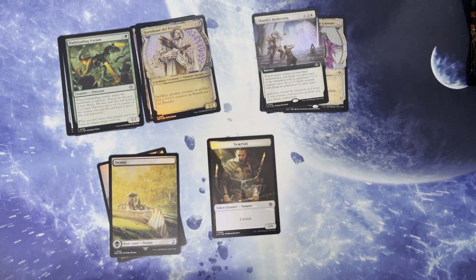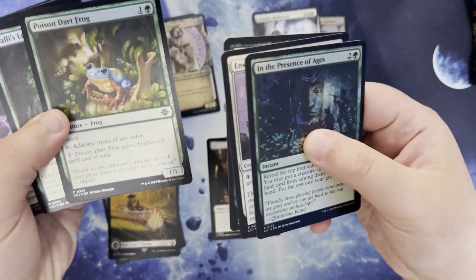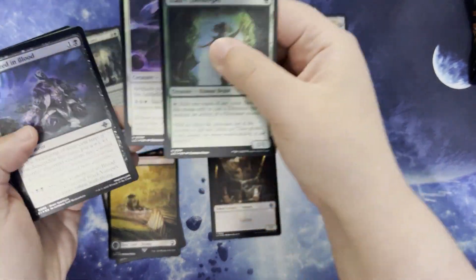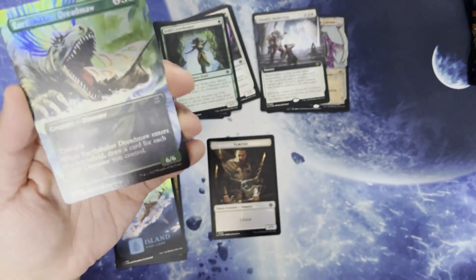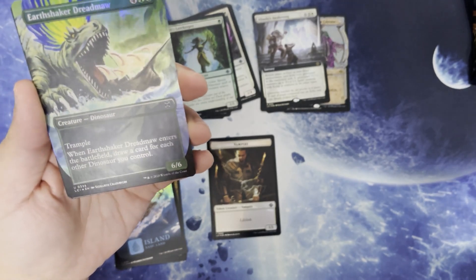I think they fixed up the packs — those are actually a lot easier to open. Go to commons. Cute foil frog boy. Commons, uncommons. Pretty island. We have a full art Earthshaker Dreadmoor in foil.